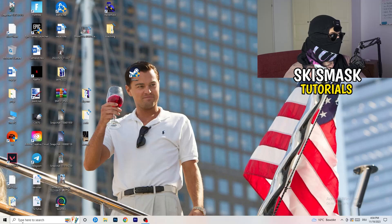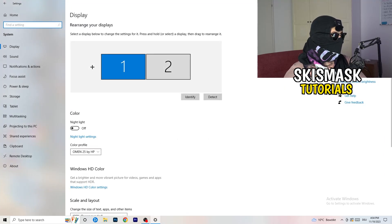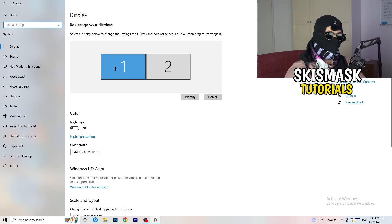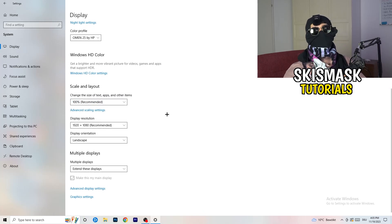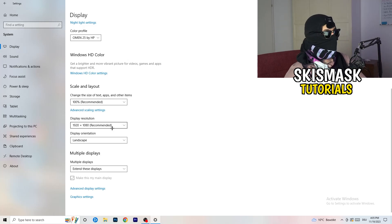Open Settings again — Windows key, then Settings, then System. Identify which is your main monitor. Go down to Scale and Layout, change the size of text and apps to 100% as recommended. The display resolution is really important — it should match your in-game resolution. So if you're running 1920x1080 in-game, set your monitor's display resolution to match, or adjust your in-game resolution to match your monitor.